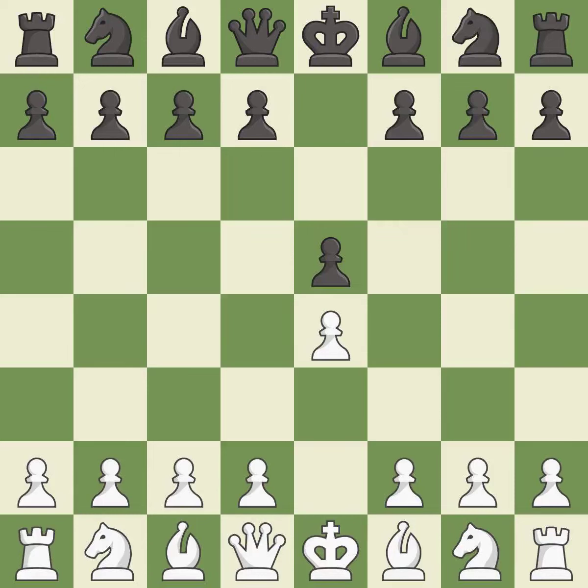e5 is a common response that establishes a presence in the center, controls d4, and opens up the queen and dark-squared bishop.